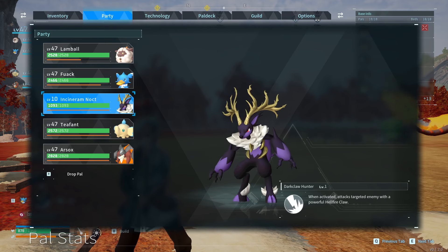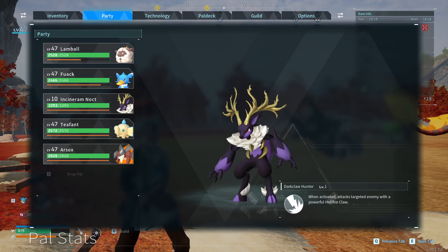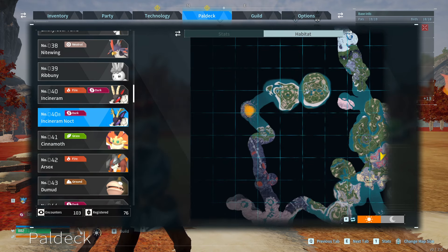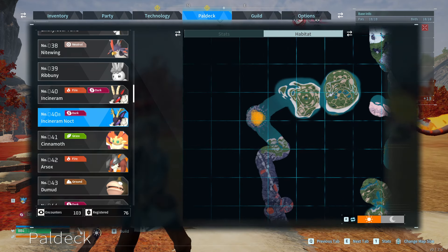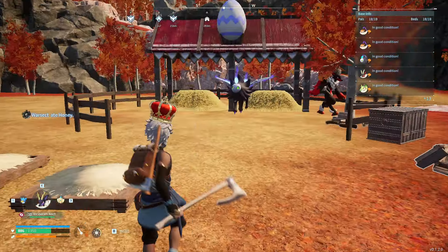I'm going to show you how to get yourself an Incinoram Knock through breeding or catching in the wild. If you want to catch it in the wild, you're going to have to go all the way up to the left-hand side to this sanctuary here, and you're going to have to be committing crimes while you go get it, and it's going to be pretty hard. But there is another way to get one, and that is breeding.